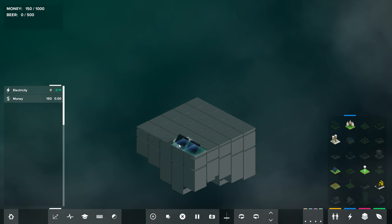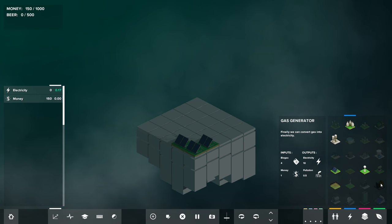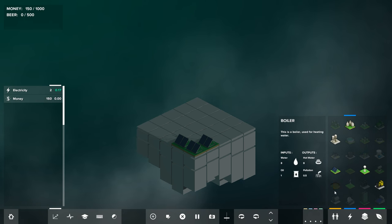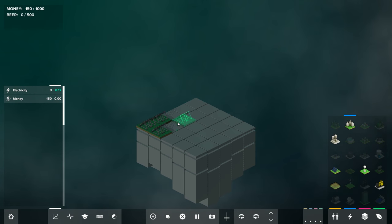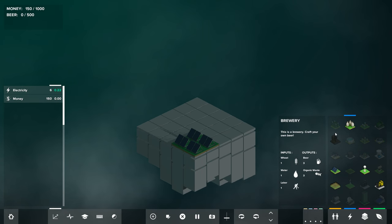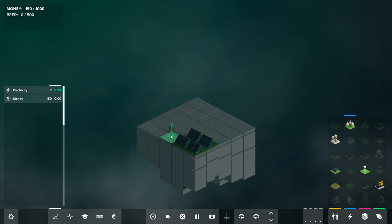We'll make this our solar panel area. Eventually we might replace this with the biogas generator, which uses biogas to make electricity but also a little pollution. We know we're going to need water, so we'll put down a water tower. As soon as we put down the water tower, it's going to start costing us money. We're in a nice little equilibrium now. Let's start planning the place where we want people to live.